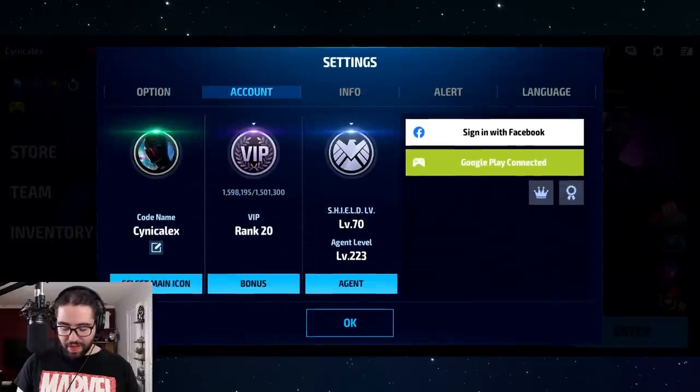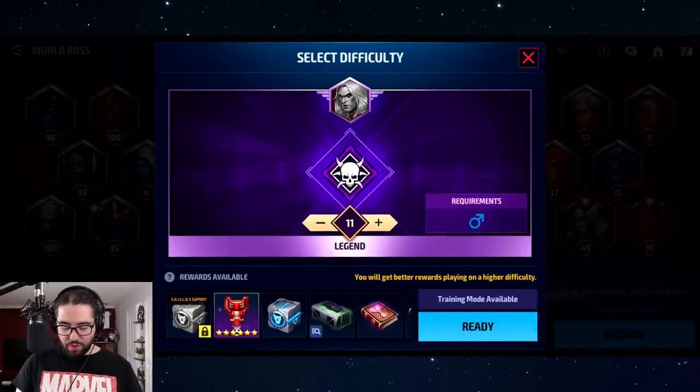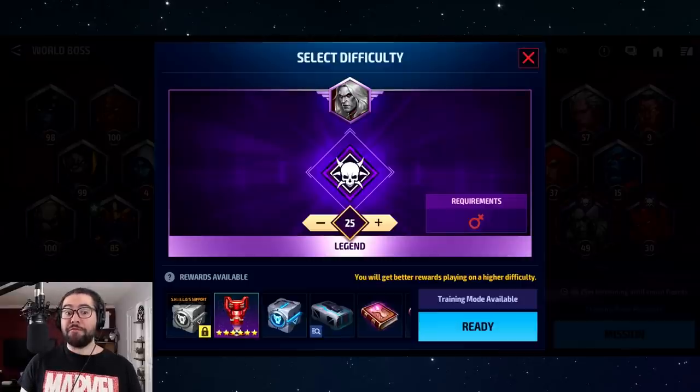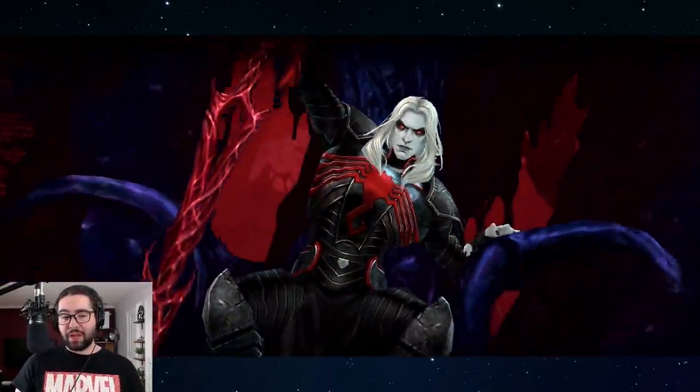Now let's take them into content and compare them. When I compare them on higher stages I'll be doing it in pairs, because for Null stage 14 you have to use male type — so I can't use Proxima or Super Giant there. Stages 14 to 20 require human, and after that it's hero male. So we're comparing Corvus and Cull Obsidian on stage 14, and then Super Giant and Proxima on stage 25, which is female — that's a big one.